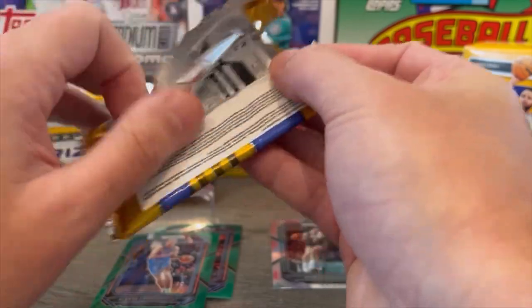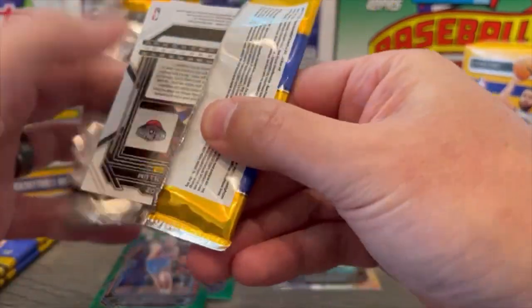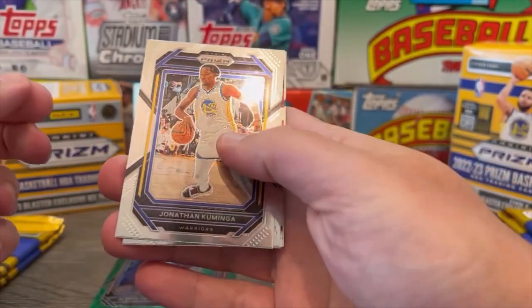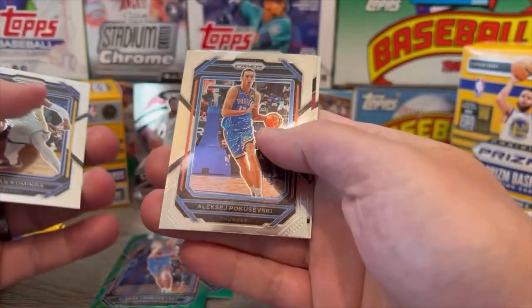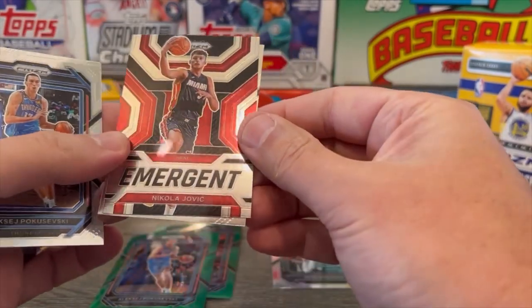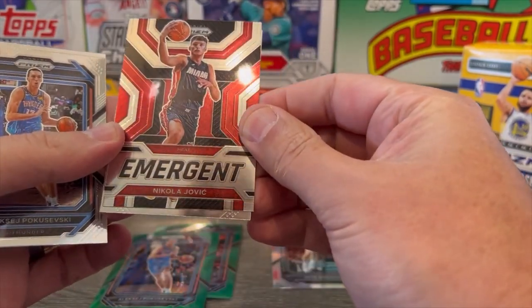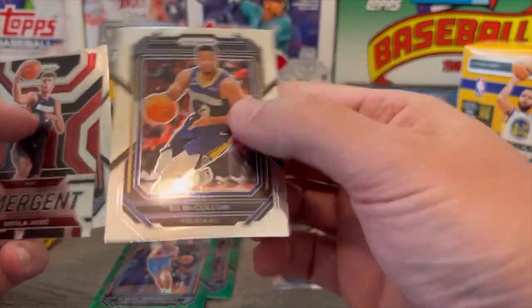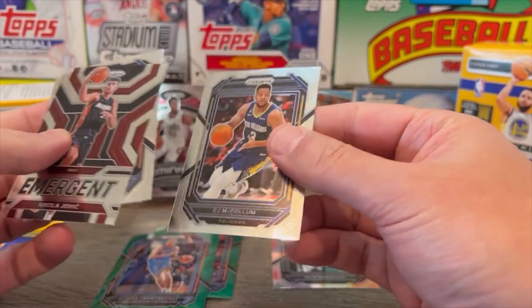Next pack. 2022-23 Panini Prism Basketball. Kuminga off the jump. Poku again, this time in the normal base. And we have an Emergent of Nikola Jovic of the Heat. And CJ McCollum in his Pelicans jersey.